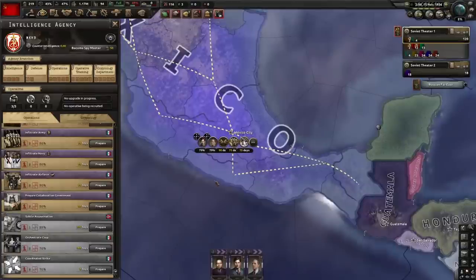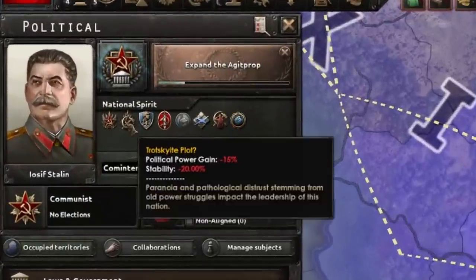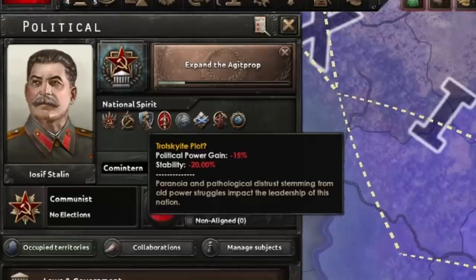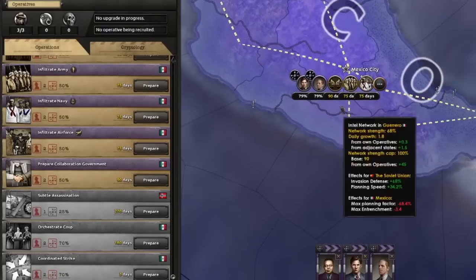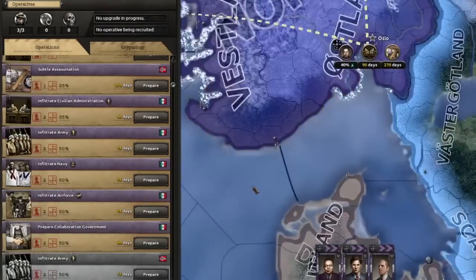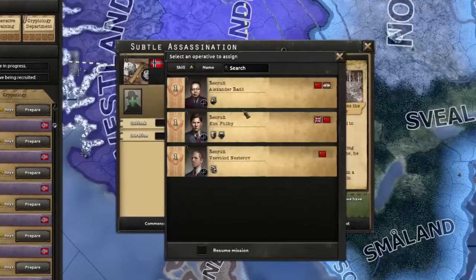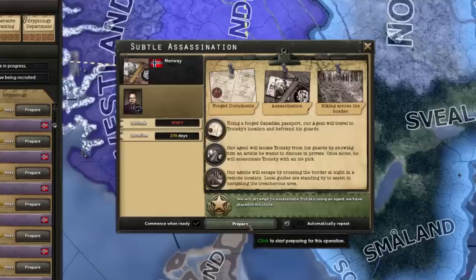It's also worth putting a spy in Mexico early. You can only get rid of the Trotskyite Plot national spirit by completing the particular agency mission to assassinate him — that would usually default to Mexico, but in some cases Trotsky's actually hiding out in Norway. You need to complete the Behead the Snake focus to get access to this mission. Once you do, the subtle assassination is usually always the way to go, as it never misses despite taking longer.